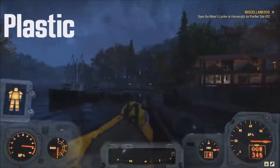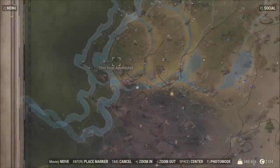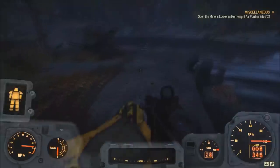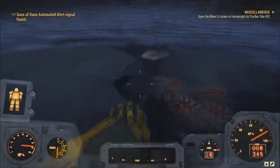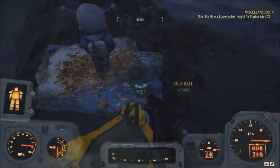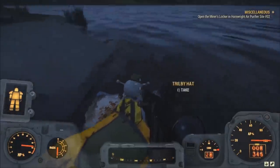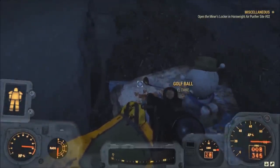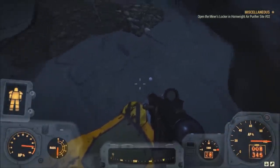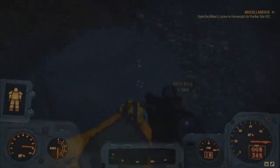The next junk item is plastic. To get plastic the best place to come to is the Ohio River Adventures location — it's kind of really far west of Vault 76 and south of it. Once you come here there is going to be this sort of rock bank along the shore of the river and you will see this little monkey here playing golf. In his little green pail there are going to be a ton of golf balls you can pick up, and there should be more around him as well as up by the actual flag. You should get over 20 golf balls and each one can be scrapped for plastic.